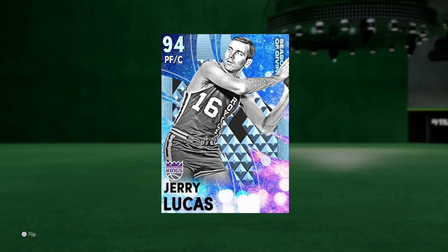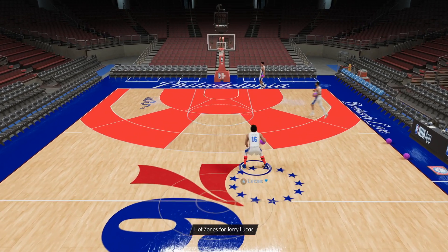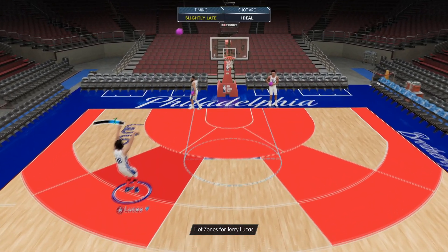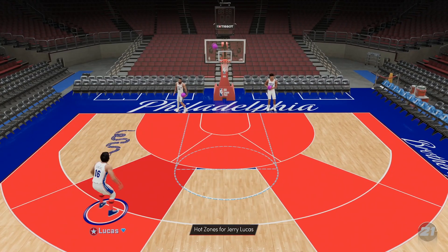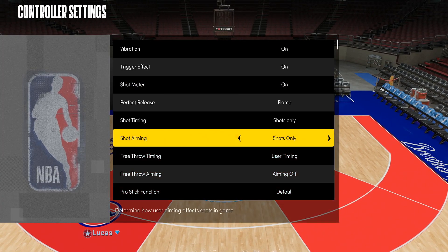Without further ado, let's open the freestyle, check out Jerry Lucas's animations, and see if he really can be that guy. Here we are with the Jerry Lucas player build — it actually looks exactly the same from last year, not really much has changed. We do not have our shot meter on in the controller settings, so let's go through and fix that. Looks like it was on layups only — let's move that to shots only.